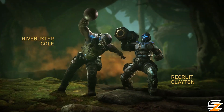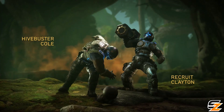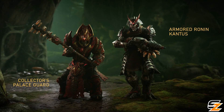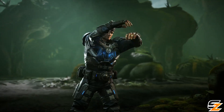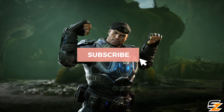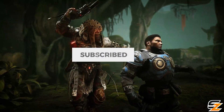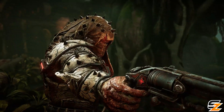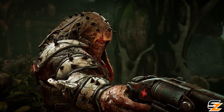As teased in the Operation 3 trailer, we already had the chance to see a few of the upcoming new character skins. This included the Hivebuster Cole, Recruit Clayton, Collector's Palace Guard, and the Armored Ronan Cantus. The trailer also gives us a first look at the return of Lieutenant Phoenix, joined by the introduction of new Savage character skins for the Swarm, as we get an up-close shot of a Savage Elite Hunter executing a Helmetless Vermello — Dom did Maria, Baltoc style. Nasty.